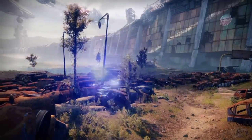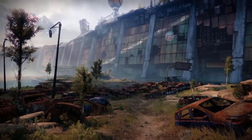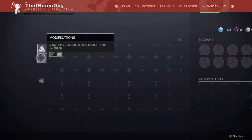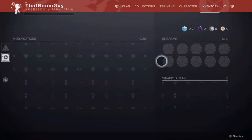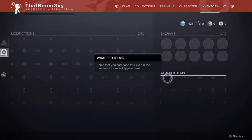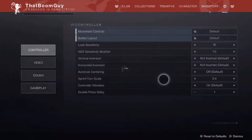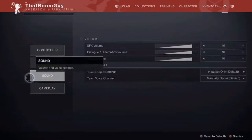I'm going to be skipping through the story real quick, because obviously I don't want spoilers for people playing this game for the first time. So we're going to quickly just go through the character inventory. You have your consumable items here, your modifications — which are like your transmats for your ships — your engrams, which is where you would collect your purples, wrapped items which are things you buy from the Eververse store with bright dust or silver. You have your settings with your controller, your video, your sound, as well as your gameplay.